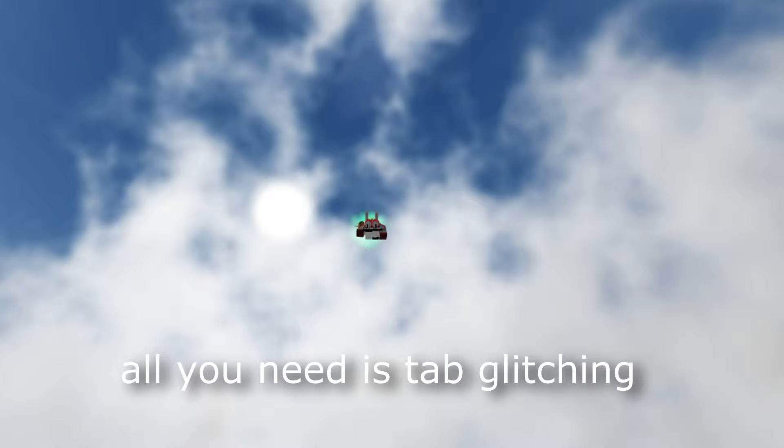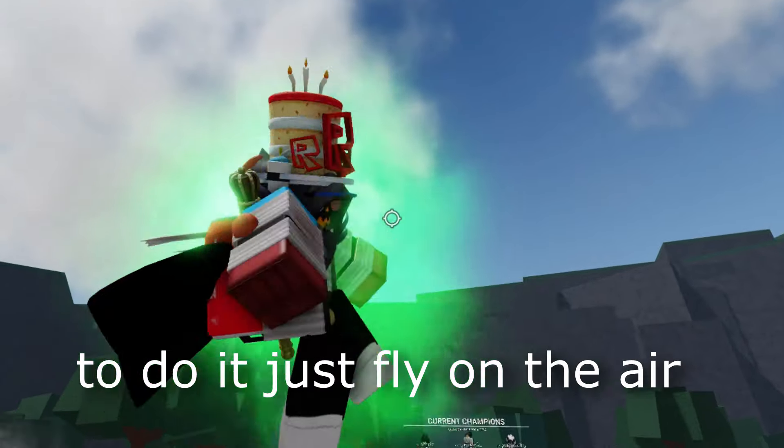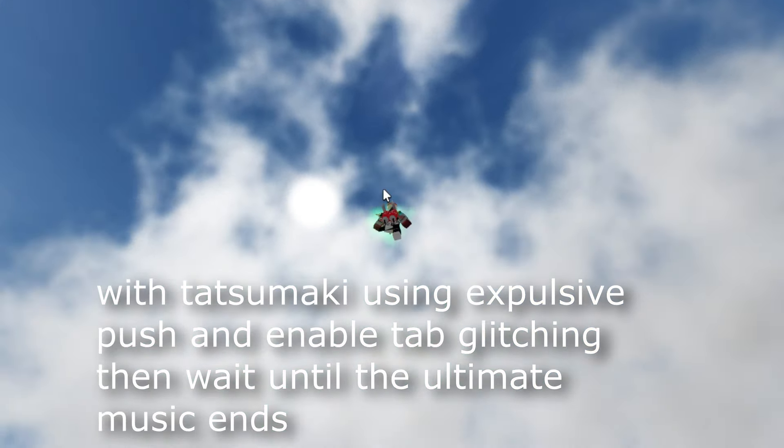All you need is tab glitching. To do it, just fly in the air with Tatsumaki using expulsive push and enable tab glitching, then wait until the ultimate music ends.